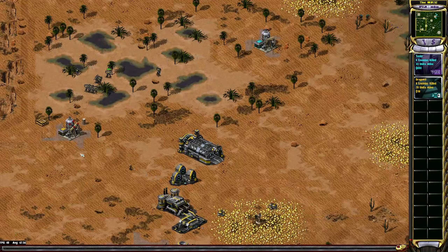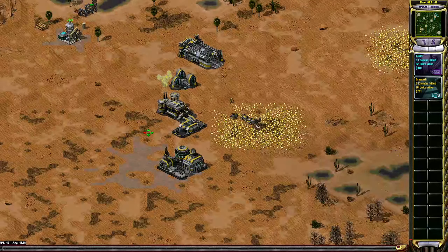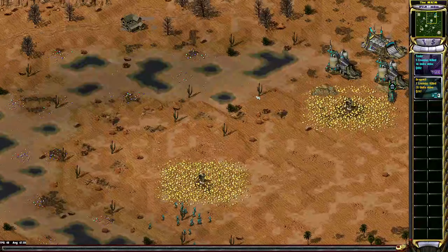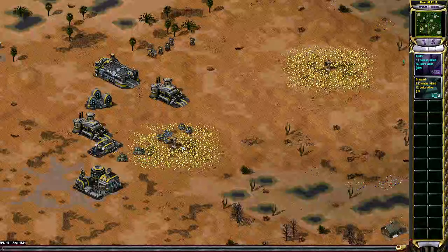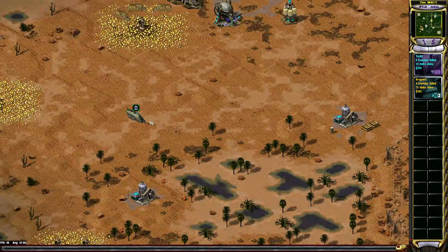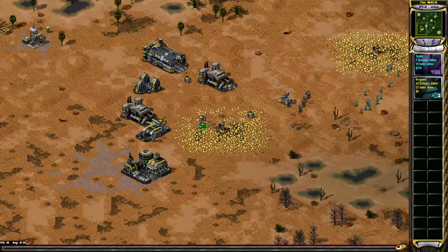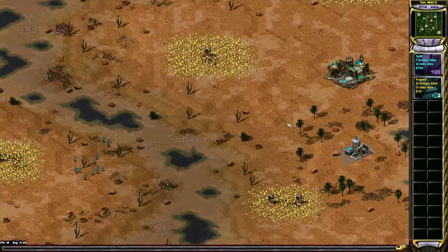I don't know why it's not a smooth 60 FPS. I think it's not looking good for me. Tesla is going to straight up move his MCV — is he expanding or just rushing with it? He's just expanding with this MCV. I think we could have just base-walked up there, but the MCV move is a little slower.